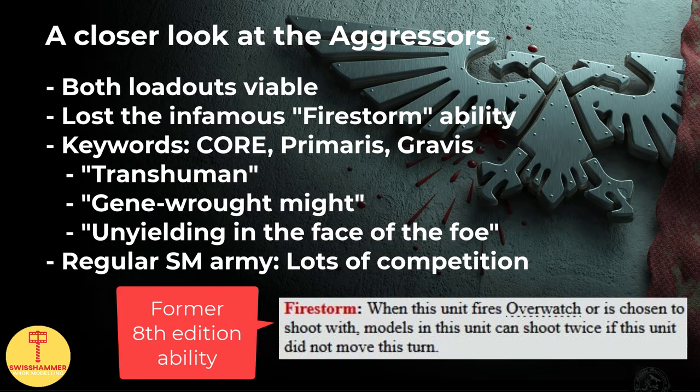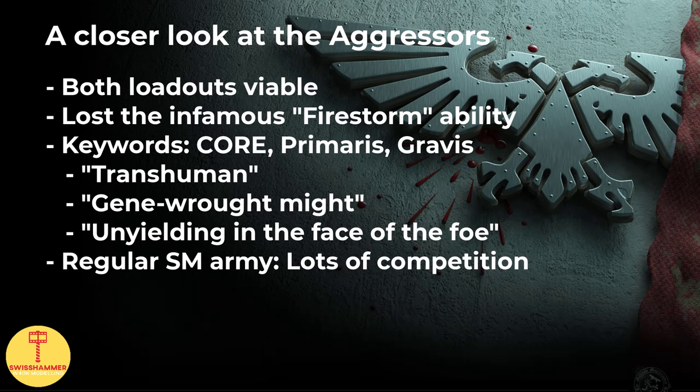When compared to 8th edition, the Aggressors have lost their infamous Firestorm ability, which allowed them to double shoot if they did not move. For keywords, the most notable ones are Core, Primaris, and Gravis, with the latter two giving them access to popular stratagems like Transhuman, Gene Rod Might, and Unyielding in the Face of the Foe. In a regular Space Marine army, this puts them in a position where they no longer overperform, but they aren't exactly bad either. As with all units in the Elite slot, they face a lot of competition, especially in 9th edition with boosted Vanguard Vets, Terminators, and Dreadnoughts.